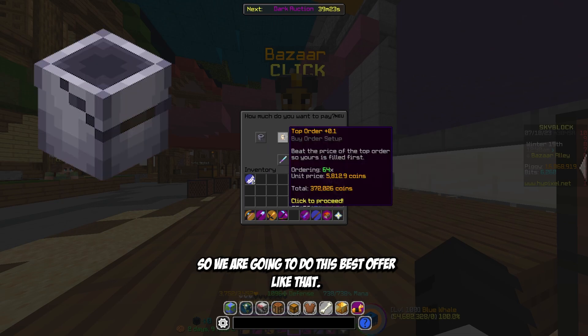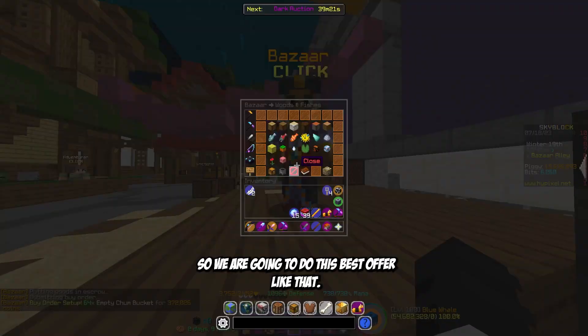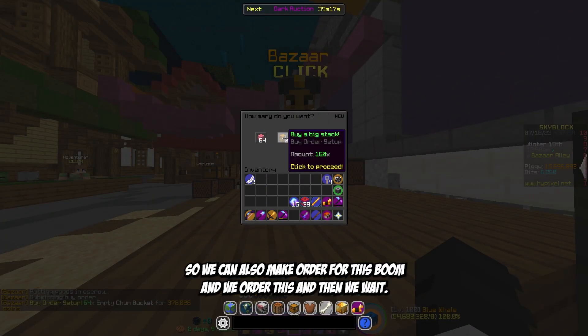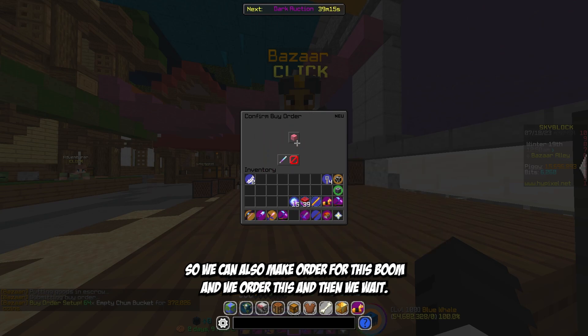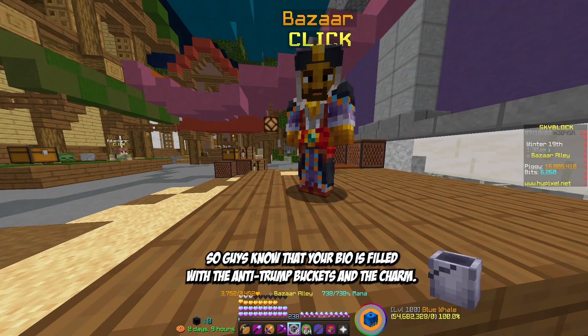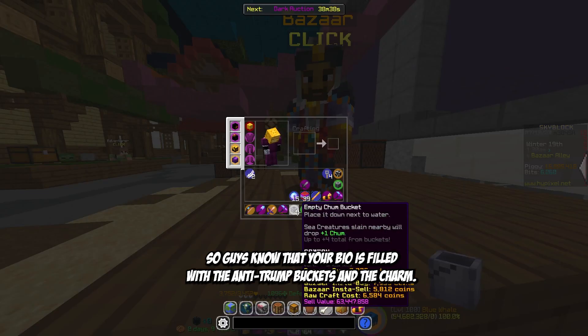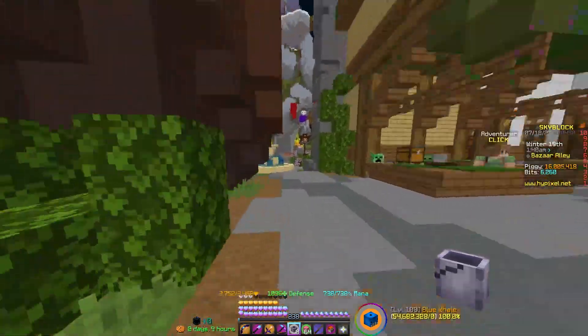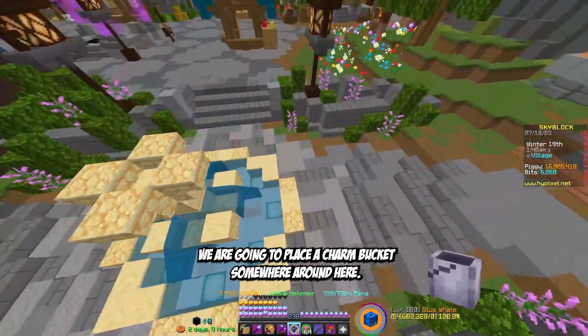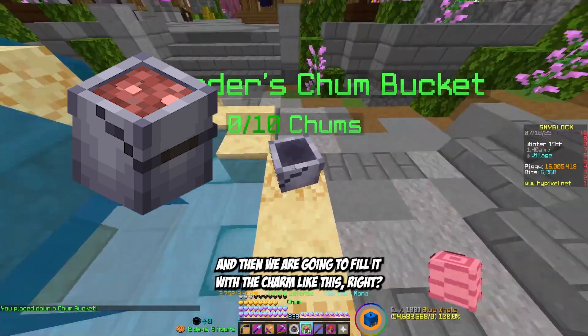We are going to do the best offer like that, and then we are also going to buy the Champ. So we can make an order for this, and we order it and then we wait for it to fill. Once your buy orders are filled with the empty Champ Buckets and the Champ, we're going to head straight to the fountain.